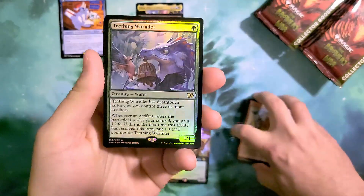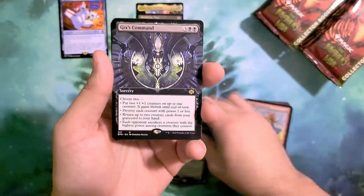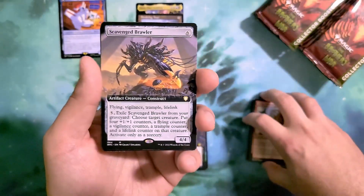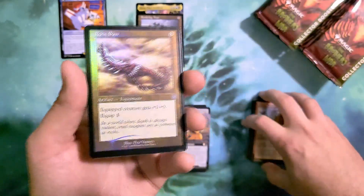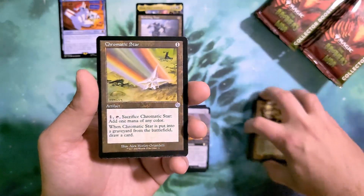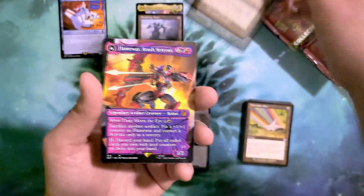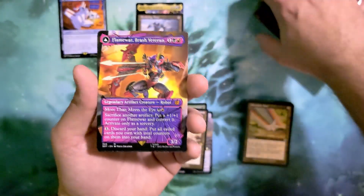We got Teething Wormlet for our pack foil. I'm going to follow this up with Gix's Command in the extended art non-foil. Scavenge Brawler for our extended art non-foil, and a Bone Saw in our retro foil, followed by a Chromatic Star in our retro non-foil. Astro Cornucopia in our schematic retro non-foil, and starting off hard with a shattered glass Flame War non-foil!